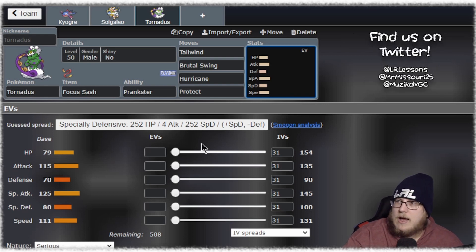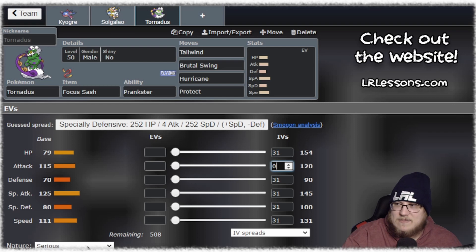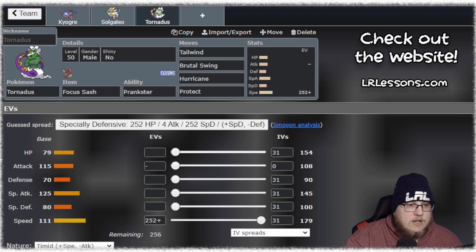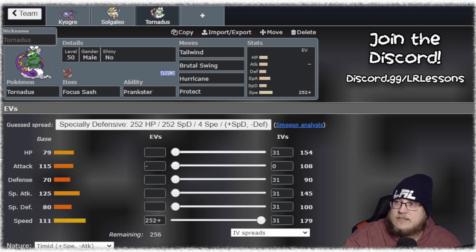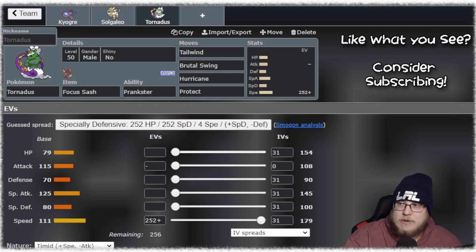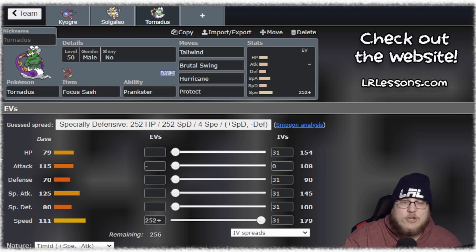Hurricane obviously for STAB, and then whatever last move you want in that slot — Protect, Taunt, whatever. Since we are Sash we're probably not going to play super bulky, so I'll go ahead and put on Protect, but obviously your Tornadus set can be whichever you want. I recommend Max Speed Timid — you want to make sure you're outspeeding everything or at least speed tying opposing Tornadus. Sword and Shield's most popular archetype will have their own Tornadus, so you don't want to run into a Taunt battle where they're running Taunt and you happen to be slower. That's a bad thing.